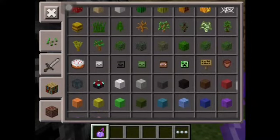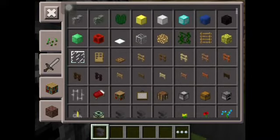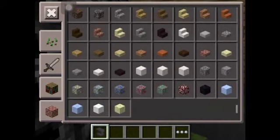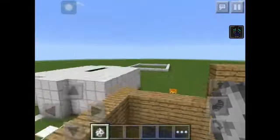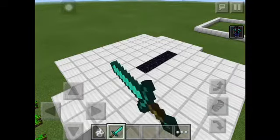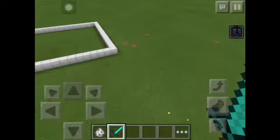There's enchanting tables, heads, anvils. They added nether quartz ore and soul sand. They also added the ghast mob, so I'm going to spawn one right here. I'll get my sword out first. There's the ghast!